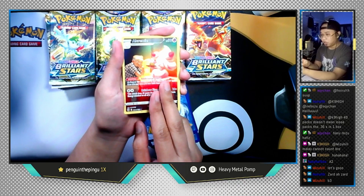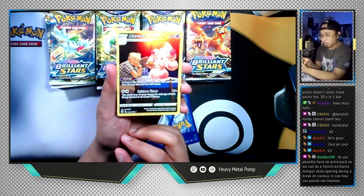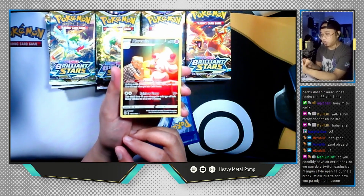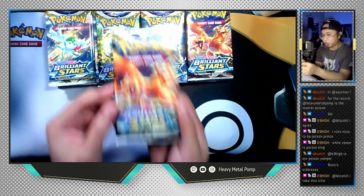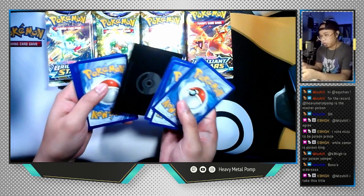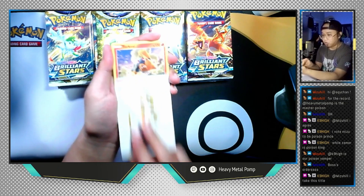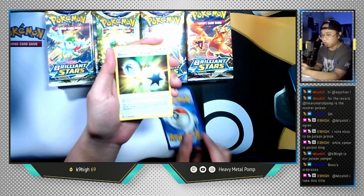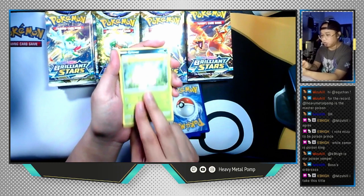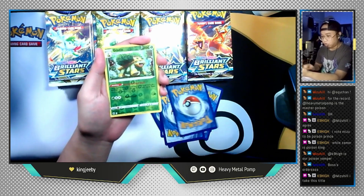We still have one more card as well, and the last card is Walrein non-holographic. But damn, the Alcremie Trainer Gallery card — oh my god, this is so nice! Let's open another Zart pack. Oh, we get a V-Star marker in this one — let's see if that's any indication of what's inside. V-Star marker, Togekiss, Double Turbo Energy, Probopass, Farfetch'd, Exeggcute, Grimer, Sneasel, a reverse holo Groudon, and the last card is Lapras non-holographic.